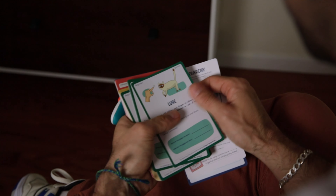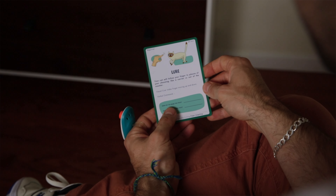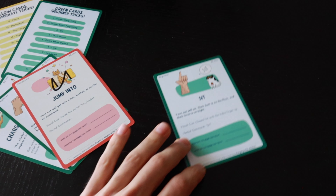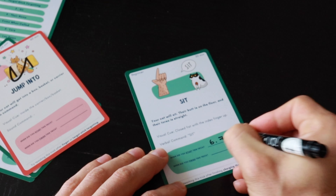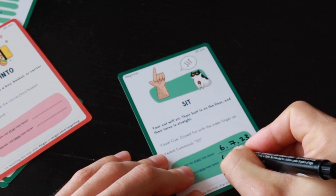The first thing you're going to see when you pick up a card is the name of the trick as well as the visual command, which is the hand gesture we're going to use to teach our cat this trick, followed by a short description of the trick. After the description, there's a small area where you can journal your progress, with a space designated to write down when you start and finish teaching a particular trick.